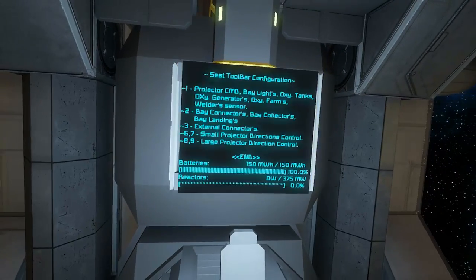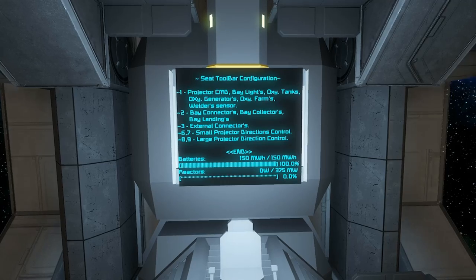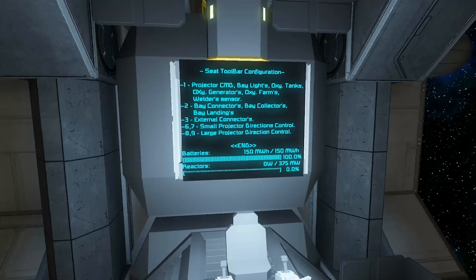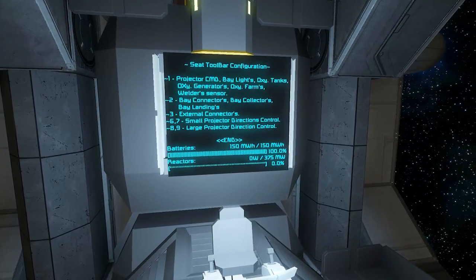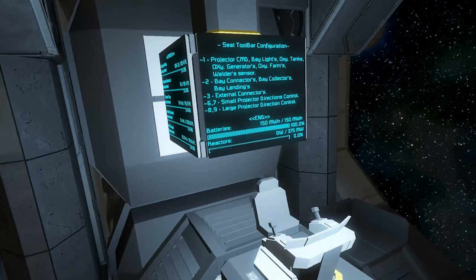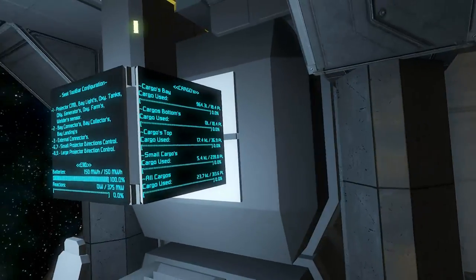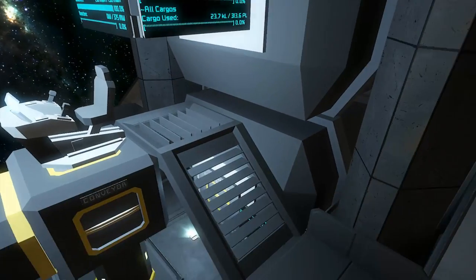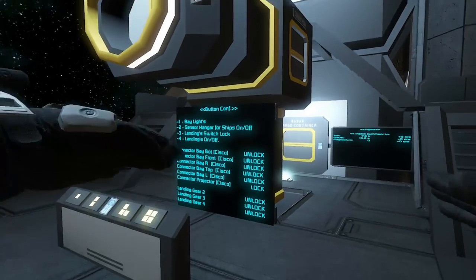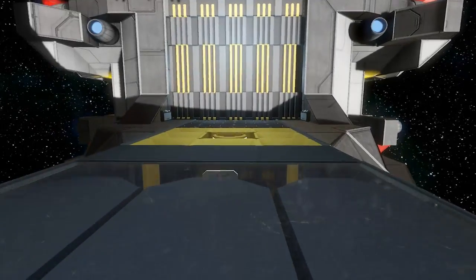Looking at the toolbar: projector command, bay lights, oxygen tanks, generators, farms, welders, sensor, bay connectors, collectors, external connectors — small projector direction controls, large projector direction controls. So it's pretty cool how it's all set up like this. You've got your cargo readouts on the side and button configurations. Pretty neat in that regard.